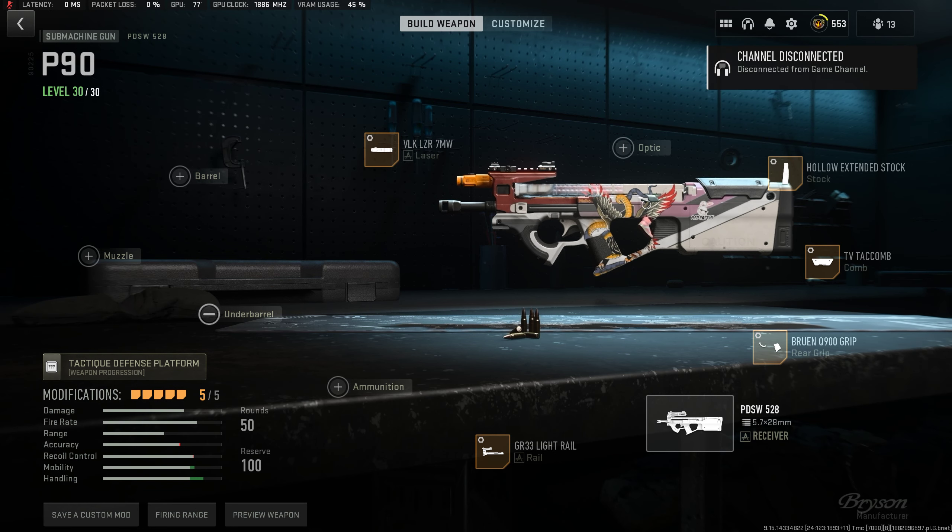What's going on guys, so today we're going to talk about another meta gun in Season 3. This is the P90 — people don't really use it, but I've seen a small amount of people use it, so I was curious about it. Turns out this gun kills — it kills pretty quick. It's up there in the top meta guns.